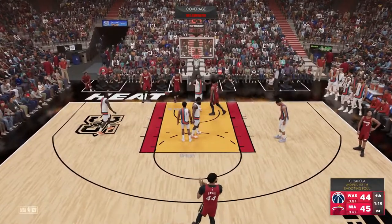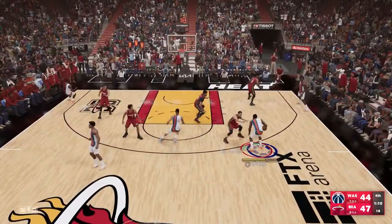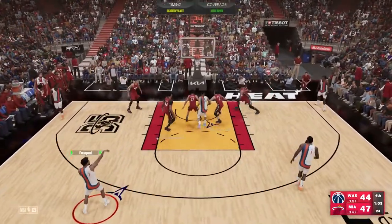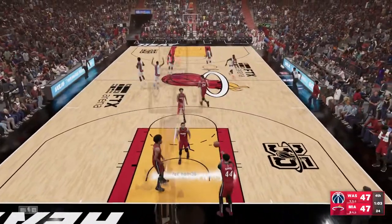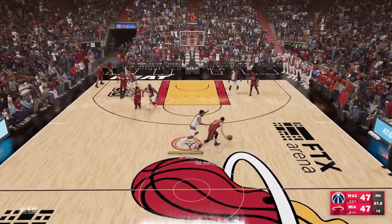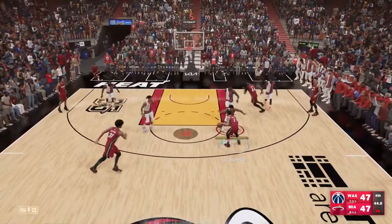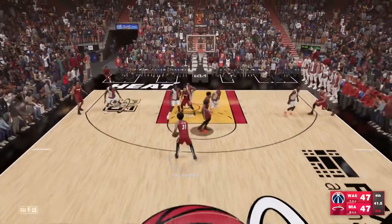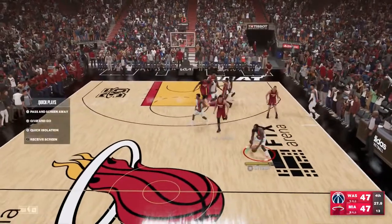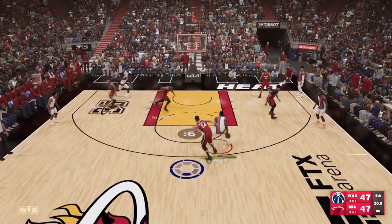A fun matchup throughout this game has been Kyle Lowry versus Fred Van Fleet, going back and forth. It's a three-point game and we need to score. Kyle Lowry hits a clutch open three-point shot — I drafted Lowry because he has the Clutch Shooter badge, and it always comes up huge. Tied game now. Van Fleet tries to run a screen-roll but great defense from Clark. Jared Allen forces a miss on the three-point line.